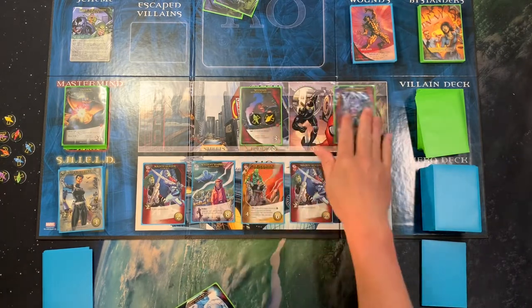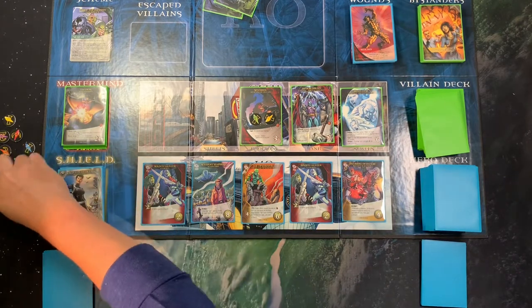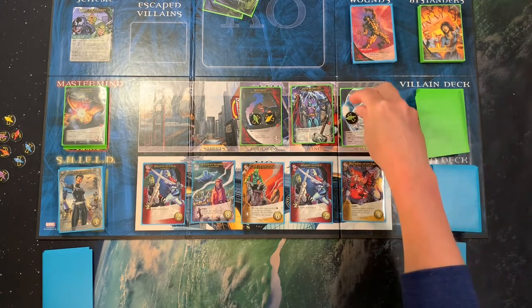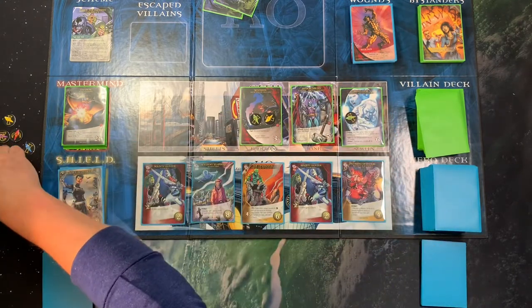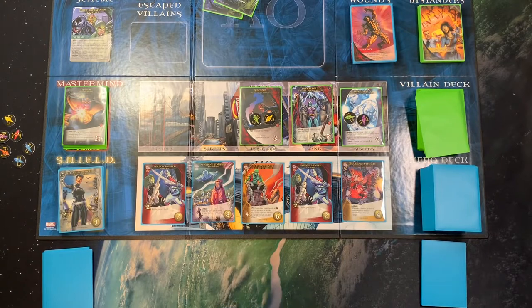Here is one of those Infinity Gems — these enter the city just like a normal villain. It has an ambush effect and gains a shard for each scheme twist in the KO pile or stacked next to the scheme. So it's actually gaining two because we have two scheme twists. Messing with our mind — so this is now an eight that we need to defeat it.